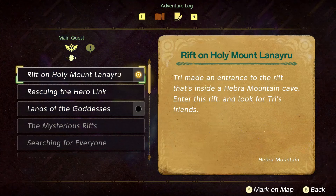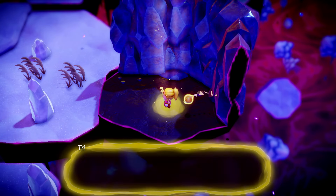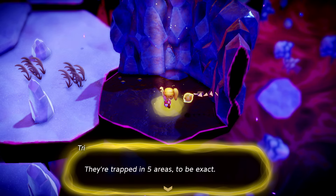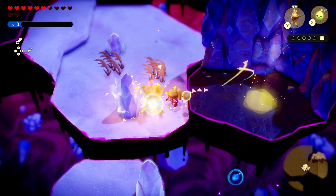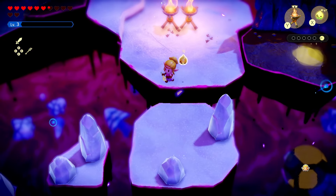'I can create an entrance here — stand back, Zelda.' Tri opens an entrance to the rift inside a Hebra Mountain cave. Quest updates: 'Enter this rift and look for Tri's friends.' Let's get going! 'I can sense my friends here — they're trapped in five areas, to be exact. If we rescue them all we can fix this rift.' Sounds like a plan — let's look around a little bit in the Stilled Hebra Mountain Caves.